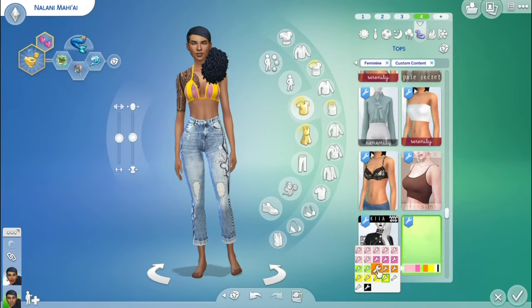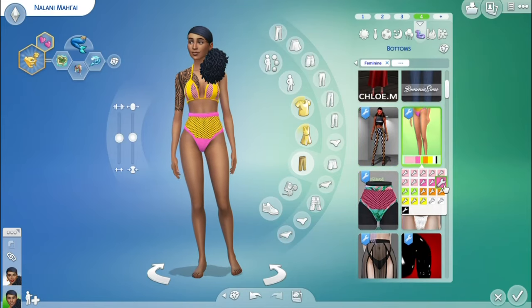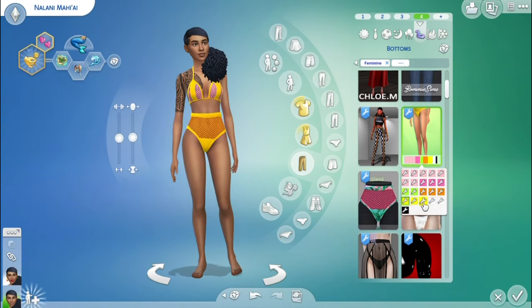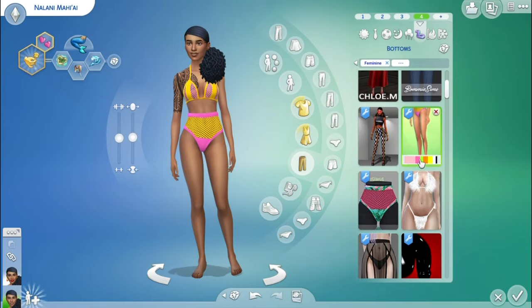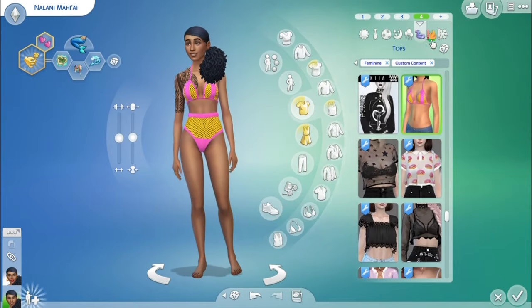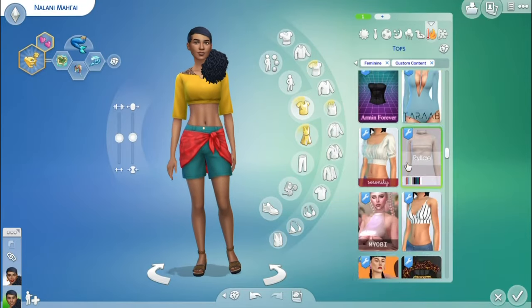As far as her bathing suit goes, I didn't have a lot of options — I think three. There was the pink kind of flowy one; I thought it would look cute on her, but when I put it on I was like, oh no, this is not cute. But I still kept it on her anyway because she needs more bathing suits, so why not.